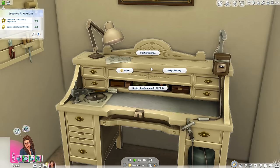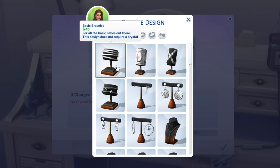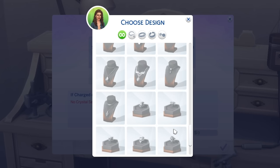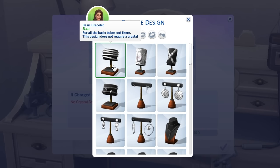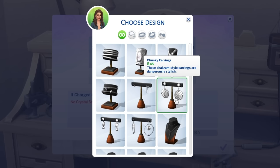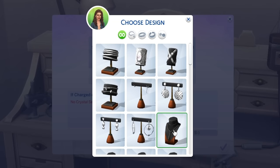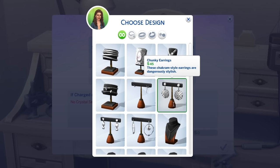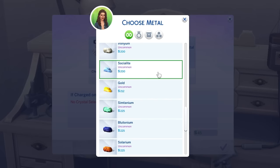I'm going to design jewelry — here is where we can select our design. I'm thinking earrings. I love the bracelet, but I also love these earrings. These chakram style earrings are dangerously stylish. Delicate earrings — your reputation will never be better than when you wear these. Basic necklace for all the basic babes — this design doesn't require a crystal. I think I'm going to go for the earrings. As far as the metal, I don't have to collect them, but obviously if I'm doing an aspiration it's great. I love that I don't have to collect this stuff.